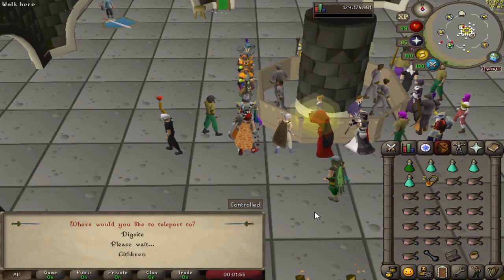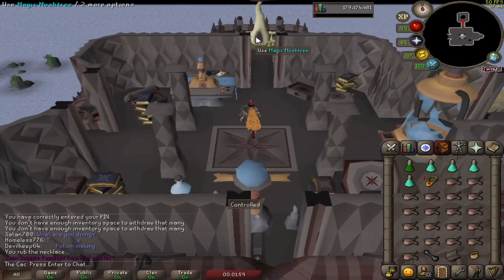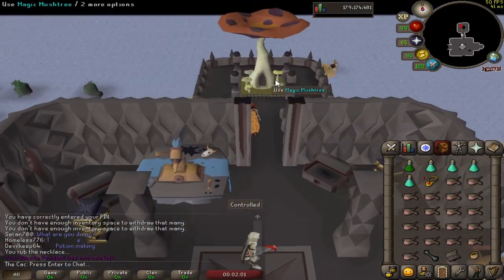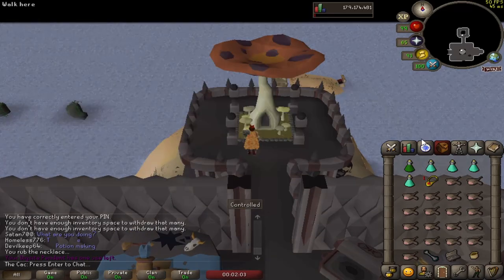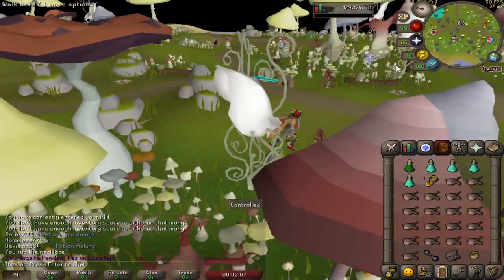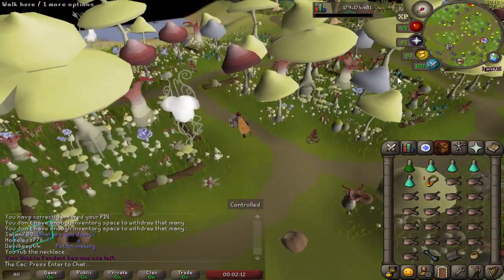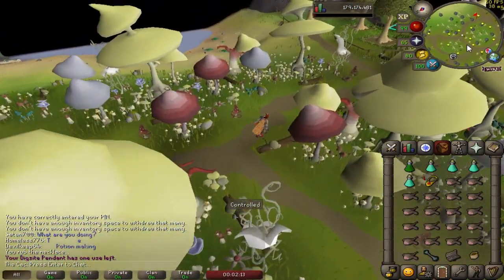To travel to Fossil Island, use the Digsite Pendant and teleport yourself to the house on the hill. A Digsite Pendant is a ruby necklace that has been enchanted using the level 3 Enchant spell. It requires completion of the Digsite quest to make or use. You can also use it to create a mounted Digsite Pendant in the Nexus room in your Player-Owned House.